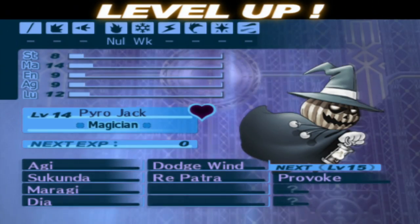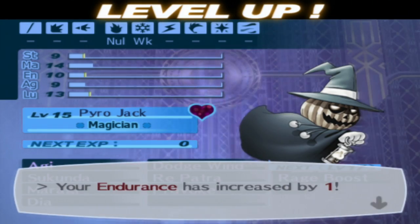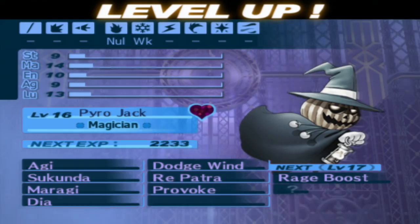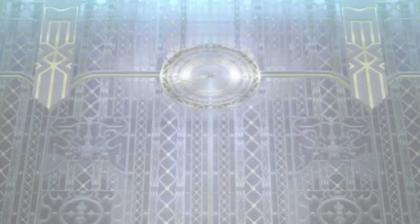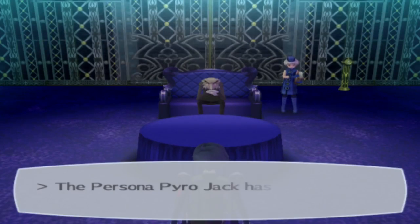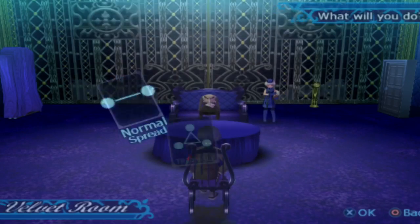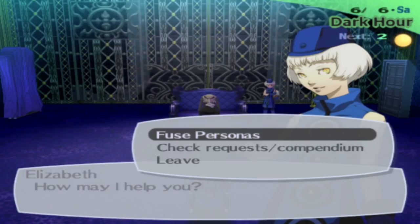When a persona has a heart next to its name, once we learn every skill it can learn — basically just level it up to get every skill — it will actually give us an item or equipment. Not every persona can do that, but specific ones can. So if you get one, make sure you level it up.